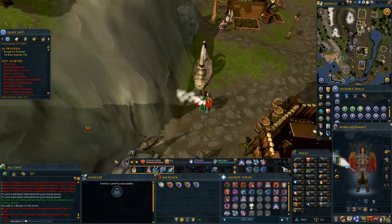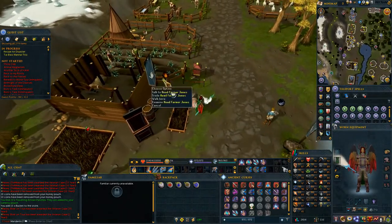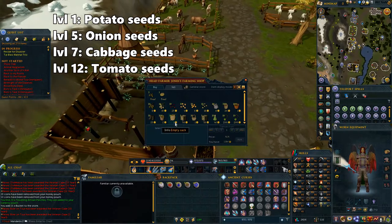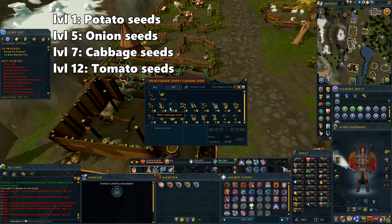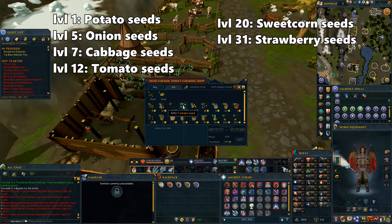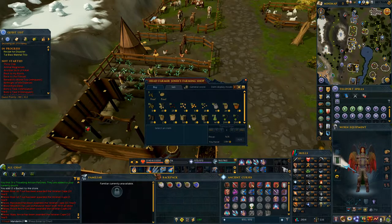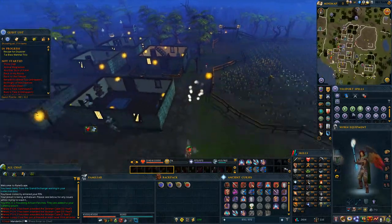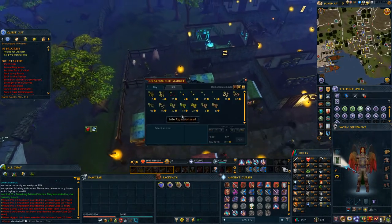Now you can start buying seeds to plant. Teleport to Talvary and go north to trade with Head Farmer Jones. You can buy 10 potato, onion, cabbage, and tomato seeds — buy the highest level seeds you can plant. You can also buy sweet corn and strawberry seeds here. You won't be able to plant them just yet, but if you have the extra cash and want to start stocking up now, go ahead and buy those. If you need buckets for the super compost later on, grab those here as well — you'll need 15 buckets for each bin you filled. Olivia also sells 10 potato, onion, and cabbage seeds, so if you need more of those, trade with her in the market.